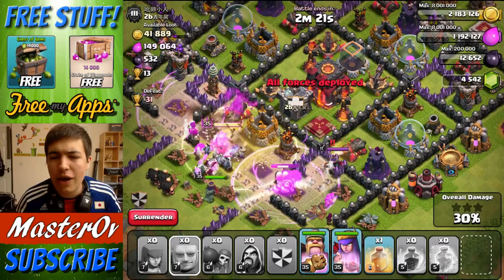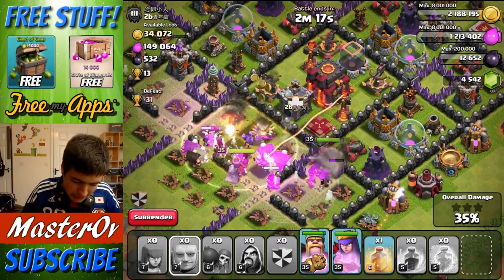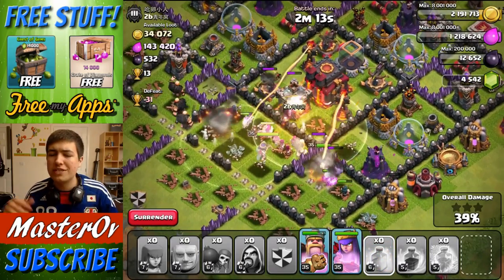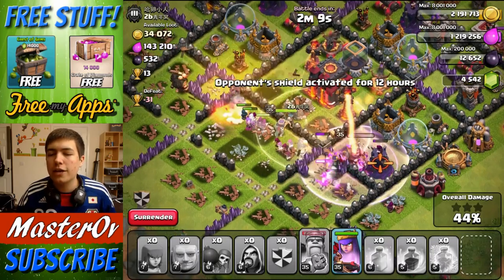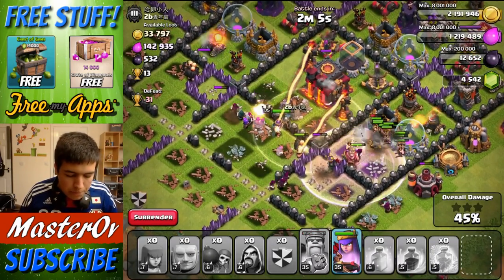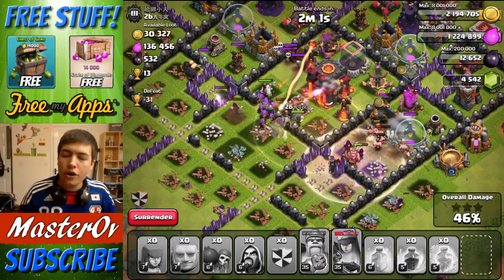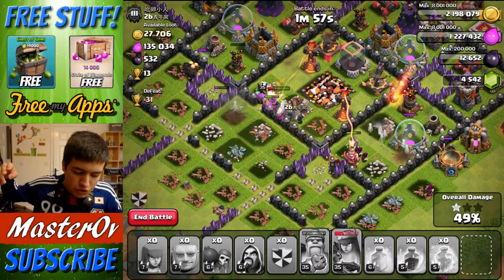Everything has been thrown down now. I did put a Freeze spell down, which I kind of wish I didn't — I wish I would have saved that. But he has got single-target Infernos, which is good for us, which means I can use my Heal spells on the other troops because the single target is only going to go for one set of troops. So the Queen is now getting hit by that Inferno, but I can turn that off, turn her on, and we're going to get a One Star.